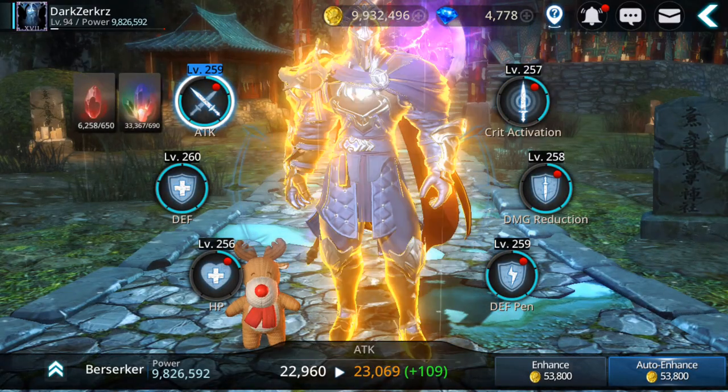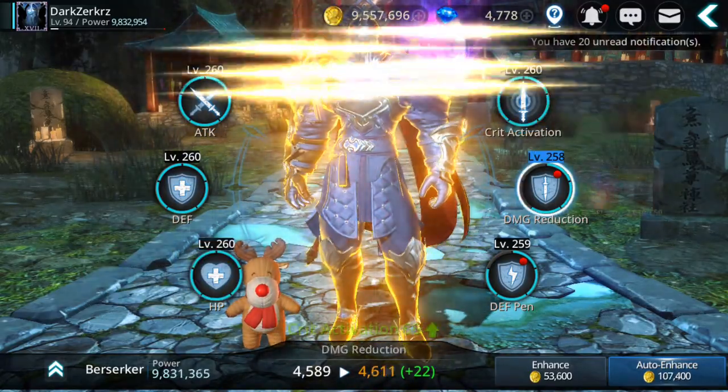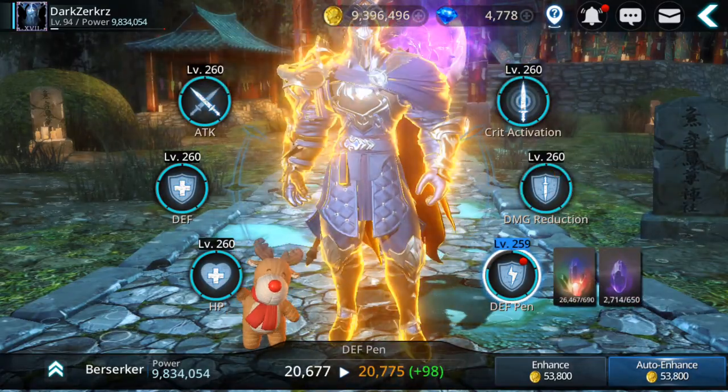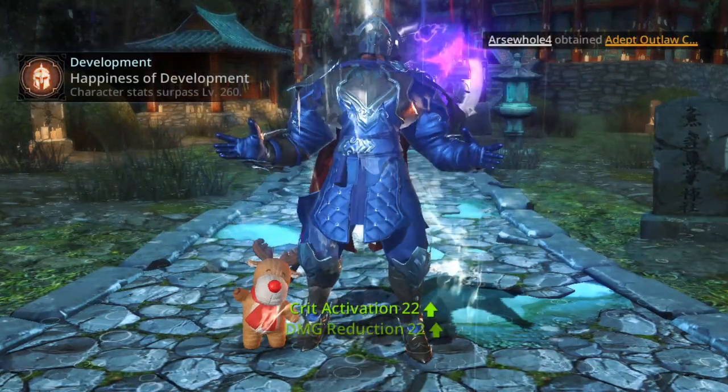I found some essences when I was completing the event, so let's try to bring up the essence level — nice, 260.